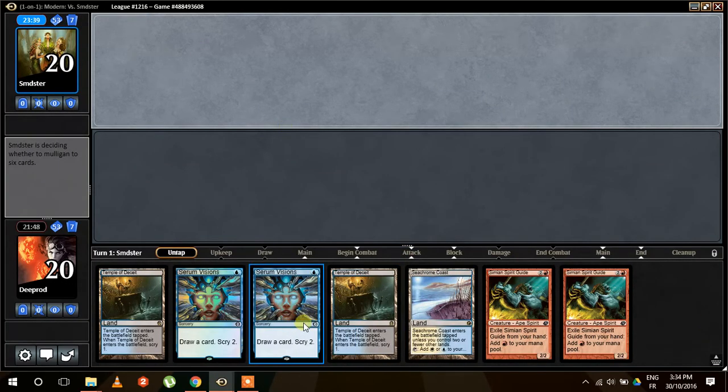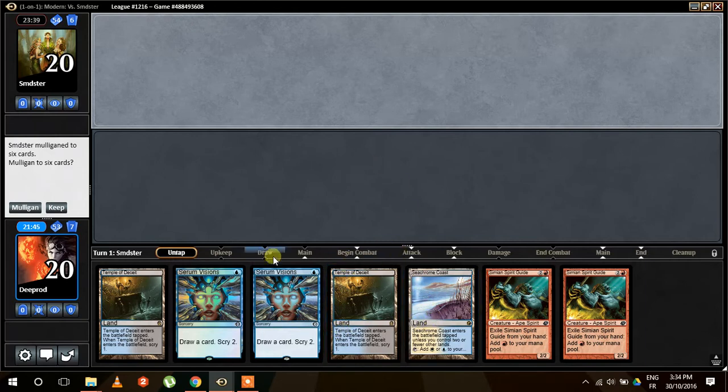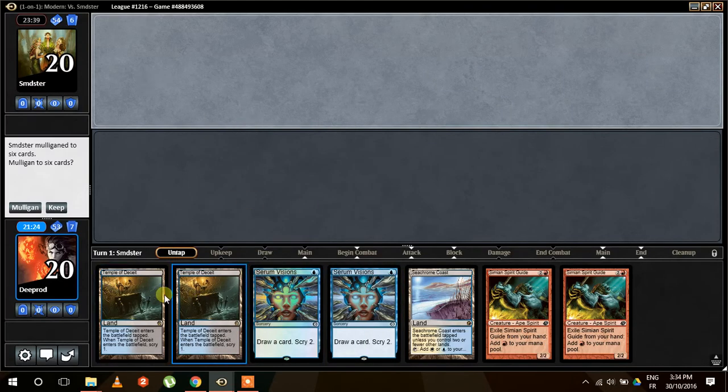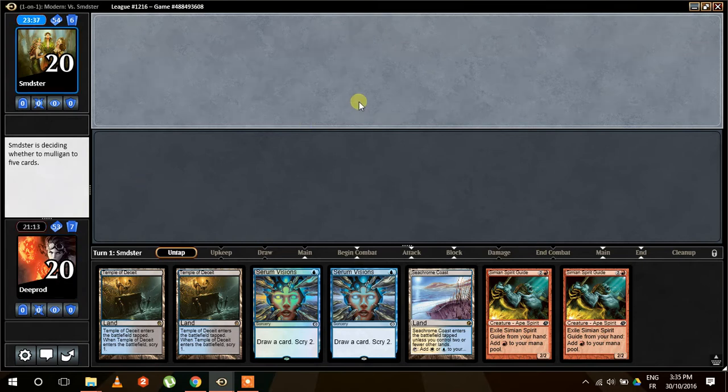How does the hand look? It looks like we have no piece of combo but we have double cantrip — which is risky, because if that hand hits a Chalice turn one, we're pretty much dead. I'm tempted to mulligan here. I think we can do better. Even though we face a turn two Chalice, we'll still have one Serum Visions that's gonna die. But we have two Scry which is good to go around Chalice. Turn one Chalice is pretty unusual. I think we'll just give it a go.